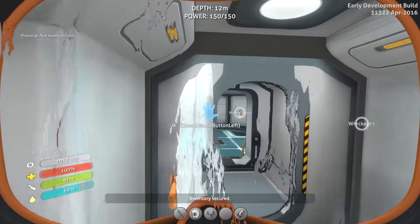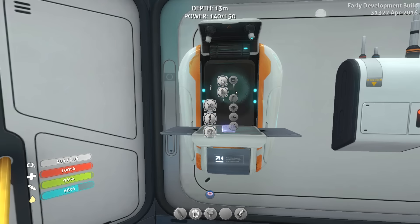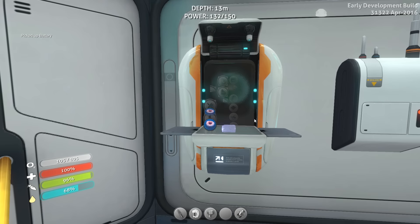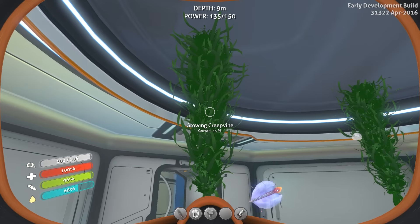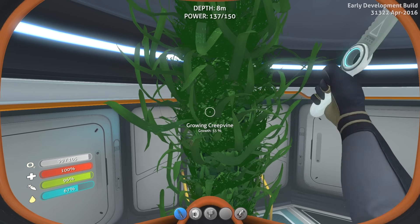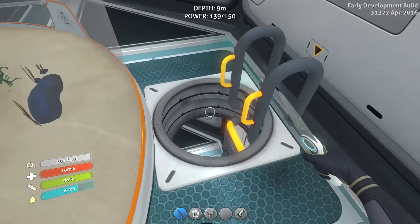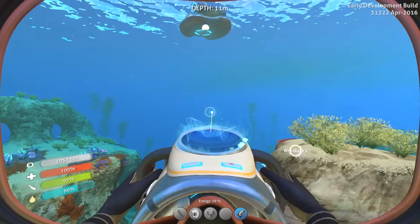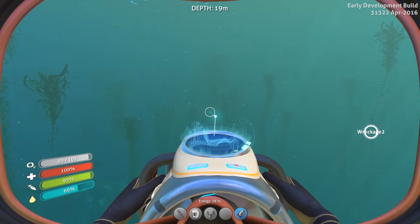Some of those mushrooms actually look like they come back — they really do. I still need silicon, so I'm going to have to go visit... I need to go hit the creep vines and get some creep vine seeds, because that's what I need to make silicon rubber. I think I need to get at least three of them.